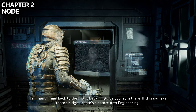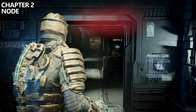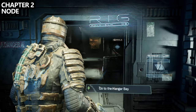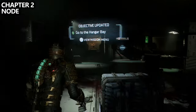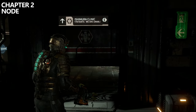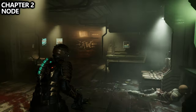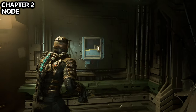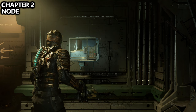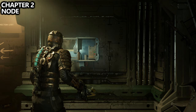Once you get security clearance level one, take an elevator and your objective will change — you'll be asked to go to the hangar bay. We're going to grab two nodes in this area before we leave and complete the mission. The first one is pretty obvious: take the elevator up right next to where the morgue was and you'll end up back in the emergency room. Directly outside of the emergency room, you can find another node.